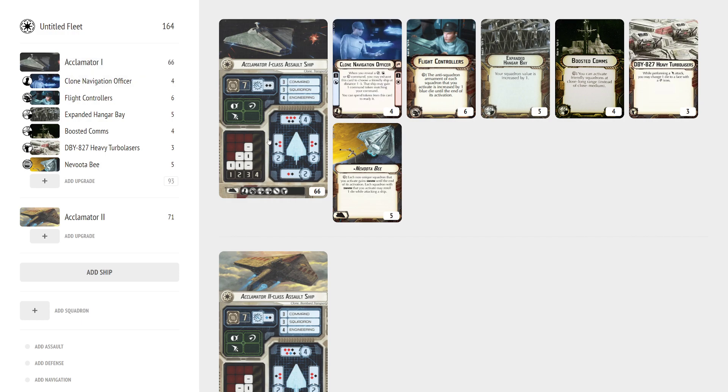The biggest downfall of the Acclimator I is that it's basically a Quasar that costs a lot more points and only has one more hull. Salvo doesn't really help you stay alive unless it's threatening to kill something. The biggest problem is the terrible nav chart — it doesn't fly as well as a Quasar, and it's about as tanky. A couple more shields in the front and one more hull doesn't really help survivability.